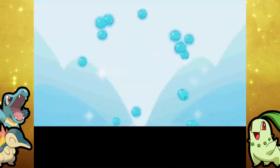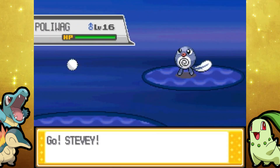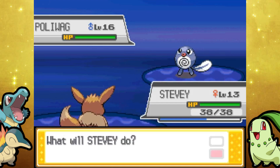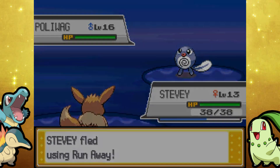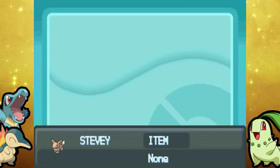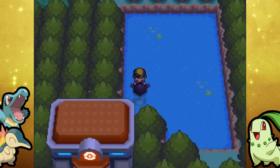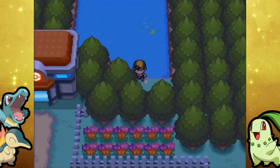Did my Super Repels just run out and I didn't notice? It's because I still have Eevee out front. Eevee's still chilling at level 13, so let me go ahead and switch someone else to the front of the party. Skiploom will do. And we will go check out where this hidden nugget is — it should be right on this patch. There we go.